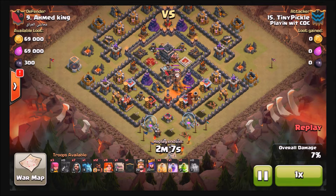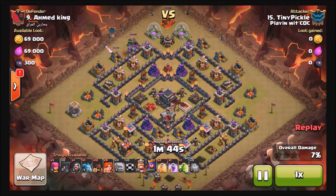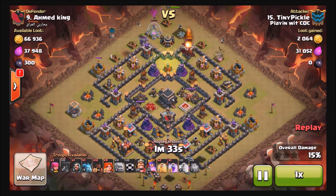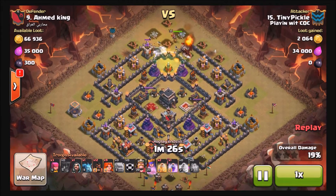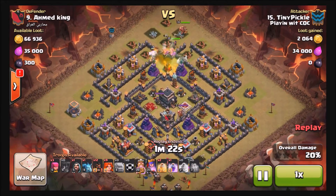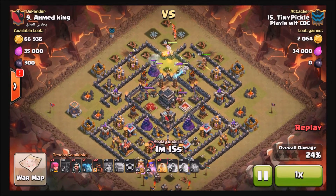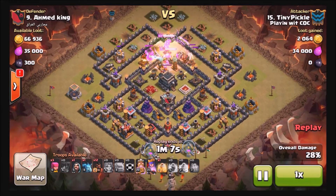He weakens that dragon and does the clan castle kill at the north. For the Valk part, he's going to bring his golems and valks in at the top part of the base, jumping at that junction — no wall breakers, just a jump right there on that air sweeper at the top. The valks are going to handle the entire core. He's got hogs with two heals, and once the valks wreck the interior the golems are moving in, jump spells down, barbarian king making his way in. Valks are there in the core.